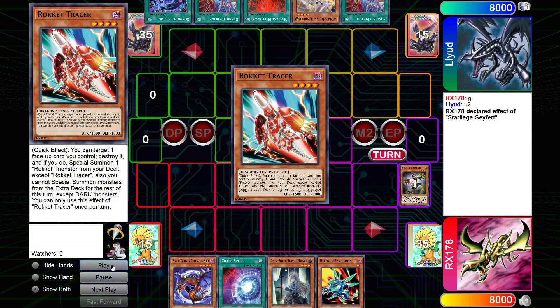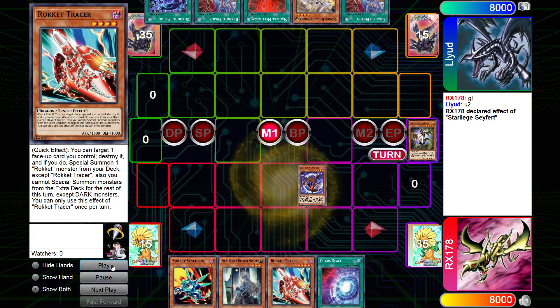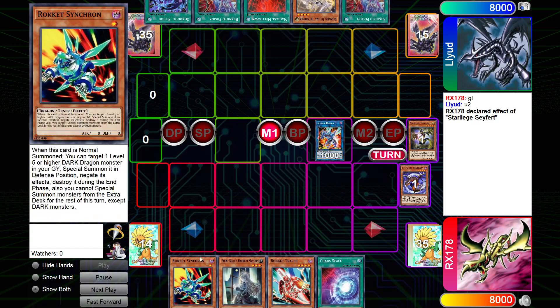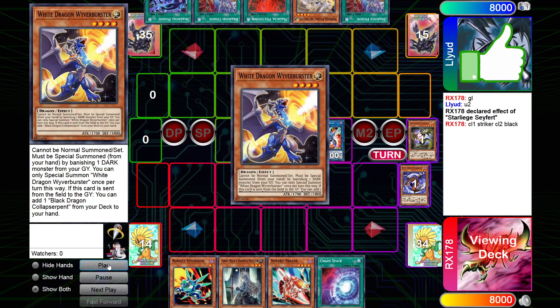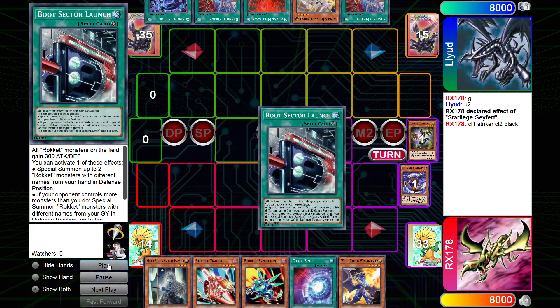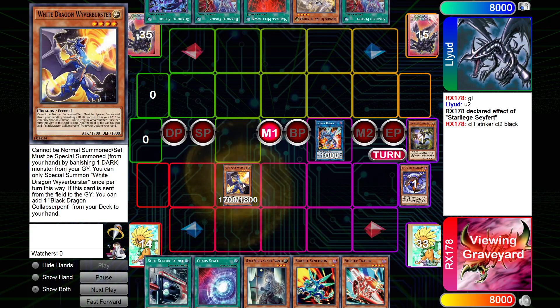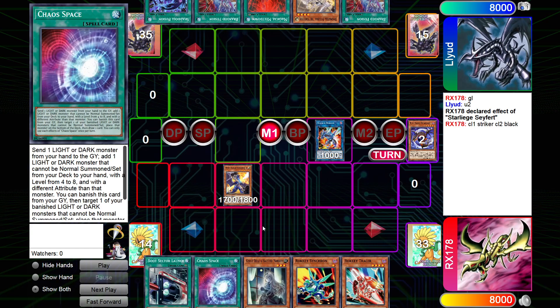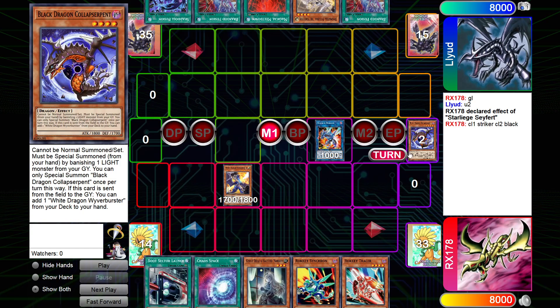We'll fast-forward a bit — he was kind of slow on the responses. I summon out, add the Tracer, Striker Dragon, Chain 1 Chain 2. We add, add. Special by banishing. I sort of kept the Chaos Base in hand because it loses to Ash and Droll a lot worse than just summoning the Safer. It wasn't worth it, especially with having this in hand already.